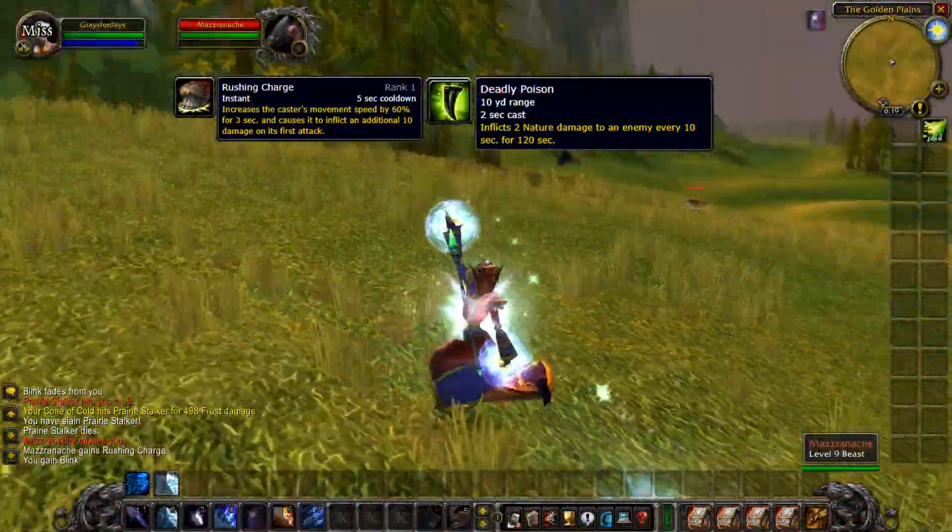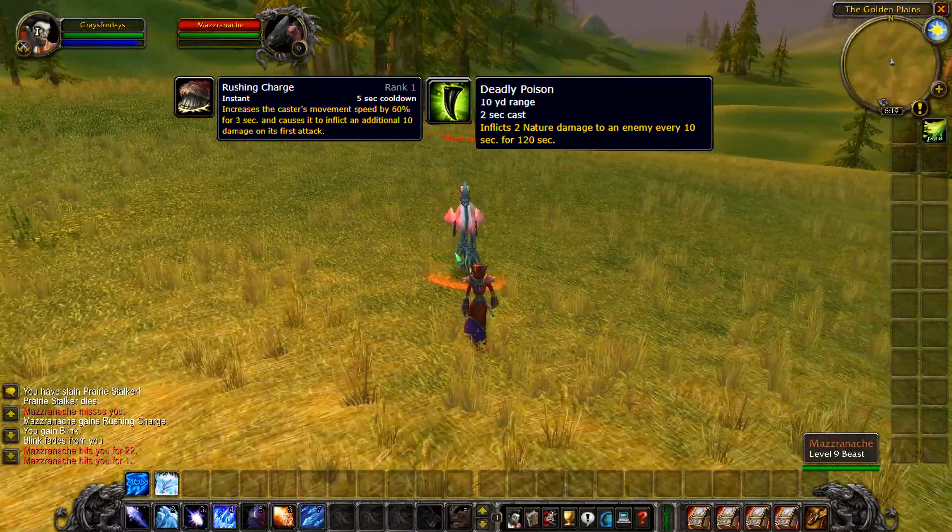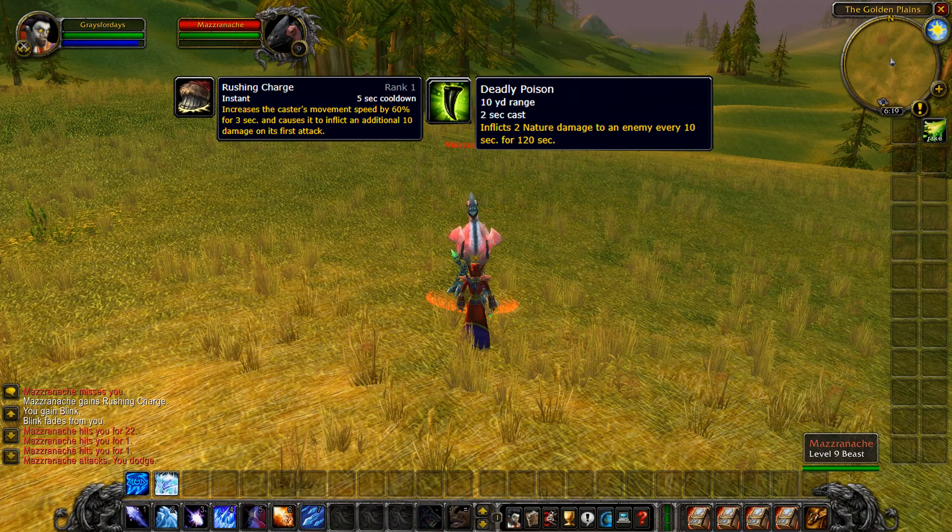As for abilities, Mazrinache has a rushing charge, and he's got a deadly poison DoT that lasts 2 minutes, hitting you for 10 to 15 nature damage every 10 seconds.